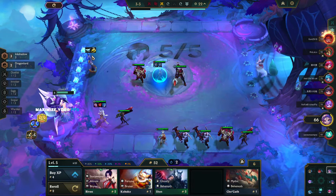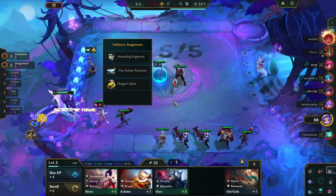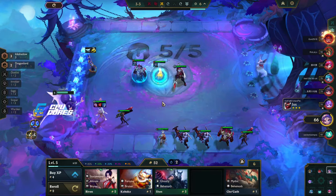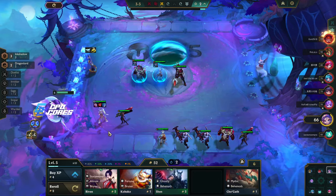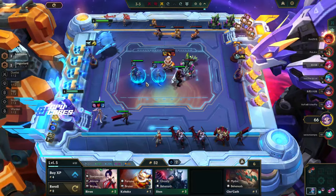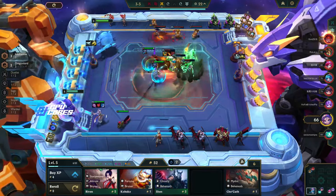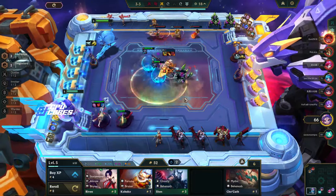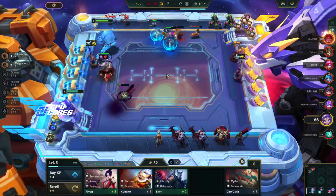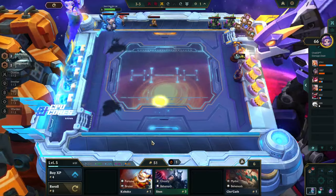We're almost at 50 gold — not bad. Maybe I should put the Dragon's Claws on two different units. My feeling is if Janna shields them they get better use out of it, but maybe having it on two is just better. Volibear heals by himself already so we won't get as much out of it there. I want to pick up Diana and Lee Sin — they're three-cost units.